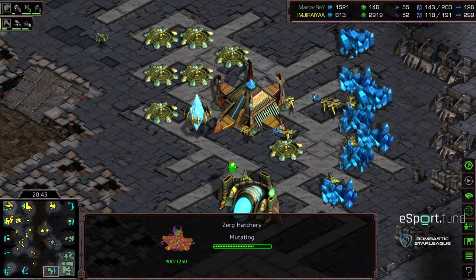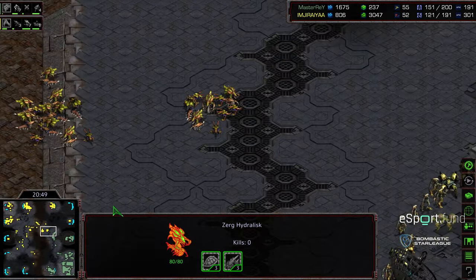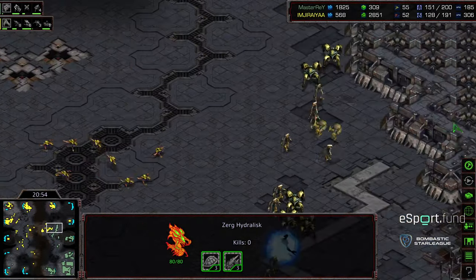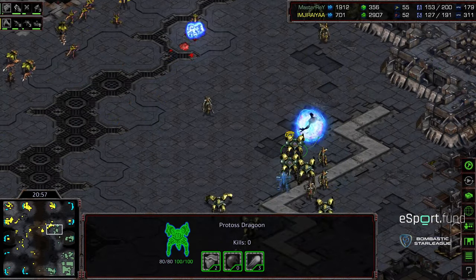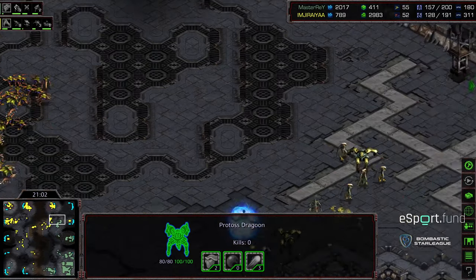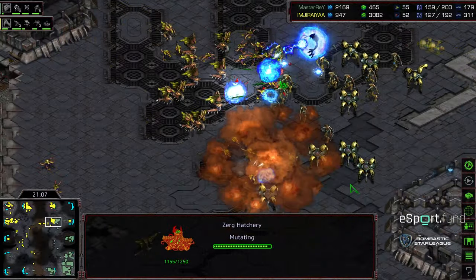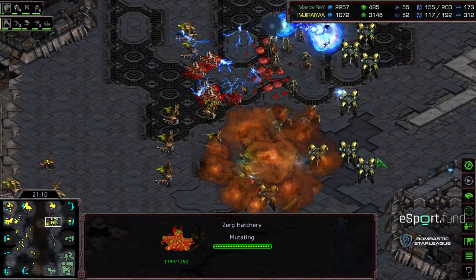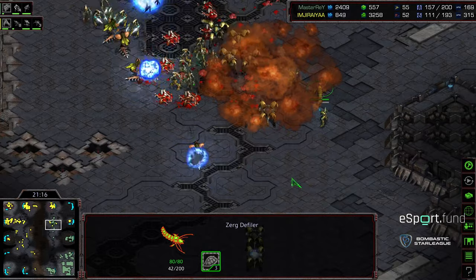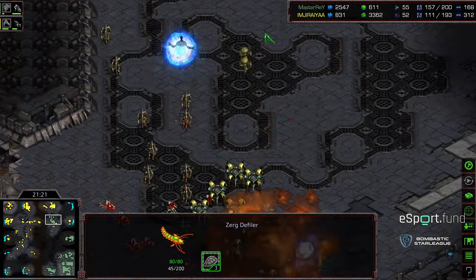He's retaking that nine o'clock base, essentially functioning off three bases soon to be four. Master Ray's main is out — he's basically down to two bases himself. I'm looking for Defilers to join the fray, because a good Plague or a backstab Dark Swarm with some zerglings could be all it takes. Master Ray being forced to get aggressive, trying to wipe out some of Jiraiya's mining bases. He might be able to catch this base — Jiraiya moving up with a lot of zerglings. There's a Dark Swarm at the southern location and some storms to engage. The Defiler continues to press forward.